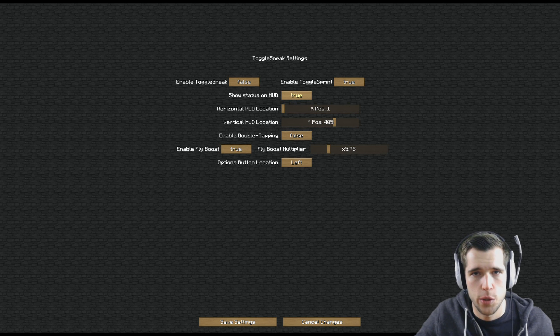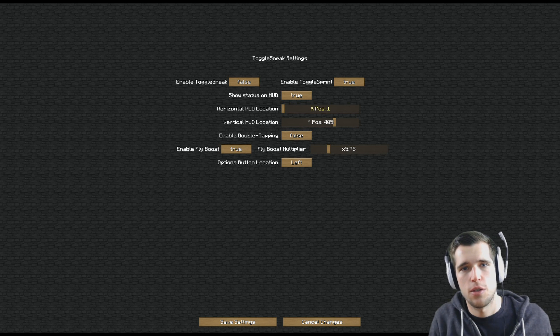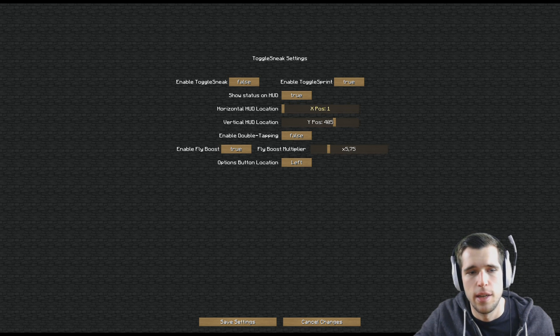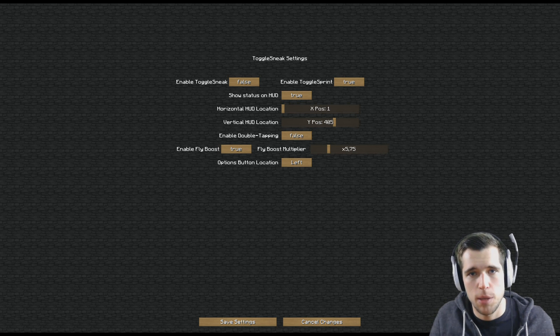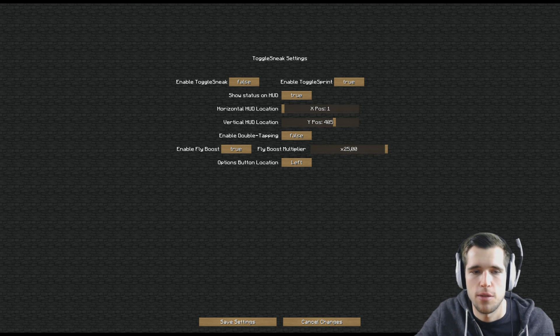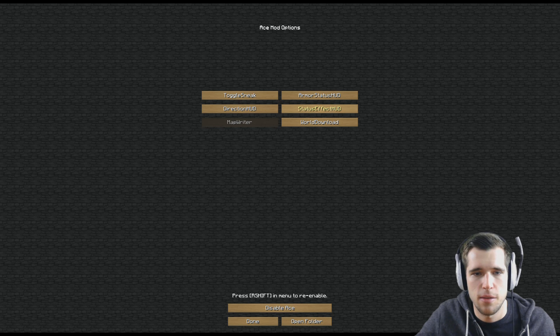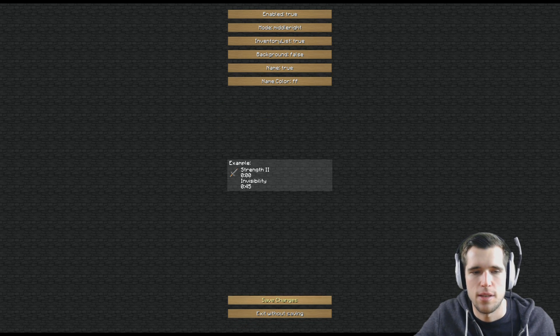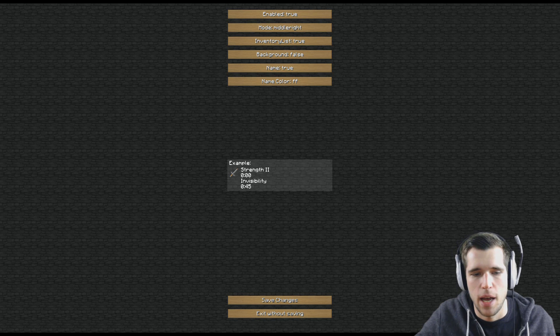Here on the HUD you can show your status — you can switch it to true or disabled, and you can also adjust the HUD location. Basically this is the X axis (horizontal) and the Y axis (up and down) on your screen. There's also double tapping, so if you still want to use W double tapping, you can set it here to on. Enable fly boost is basically a fly speed booster, goes up from 0 up to 25, so it's really really fast. You can also switch the options button location between left and right. There's also an armor status HUD, direction HUD, status effect HUD — you can switch those on or off and adjust how you want to display armors, weapons, enchantments, time, durability and everything.